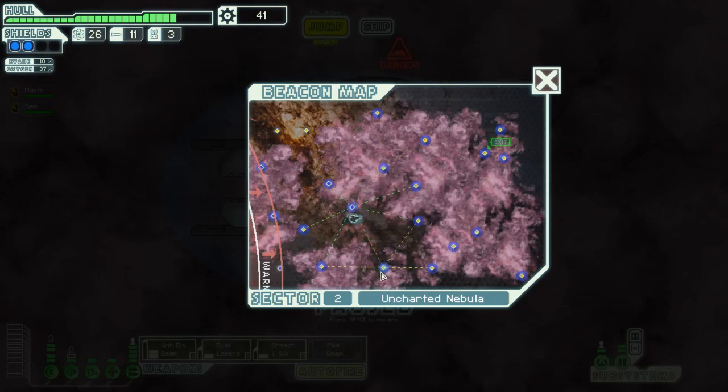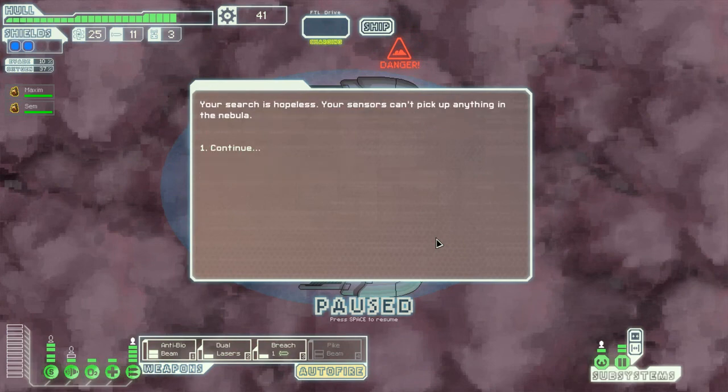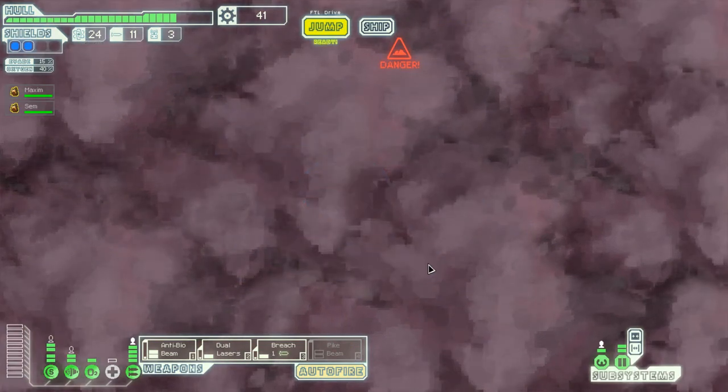Oh look, nothing happened. That's another thing I hate about nebulas — there are a lot of 'nothing happened' events. Follow and help them... I tried to follow and help them and I didn't. It's essentially nothing happened with a choice.